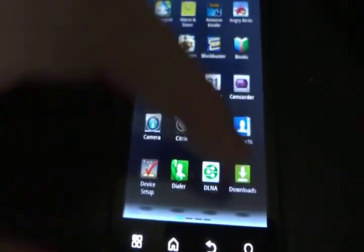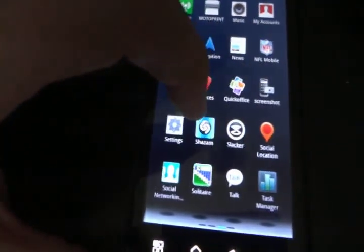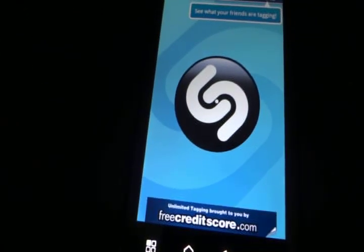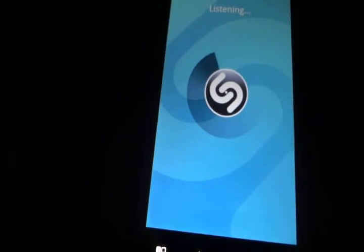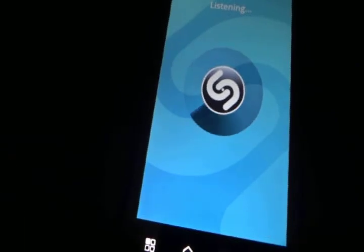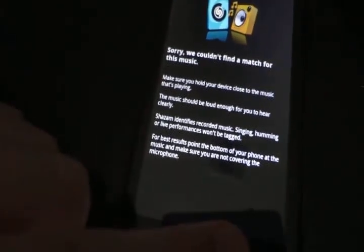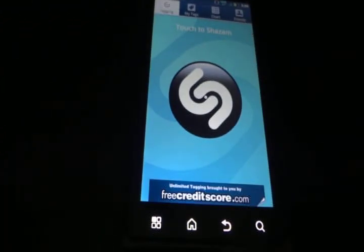This last app is one of the most useful apps for me ever — it's called Shazam. Basically you play a song and you click the Shazam button, it listens to the song and pulls up what song it is. Right now I'm going to turn on my radio and test it — we're going to play Bruno Mars' 'It Will Rain' off my laptop.